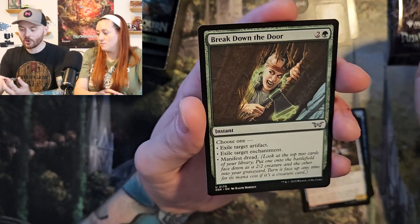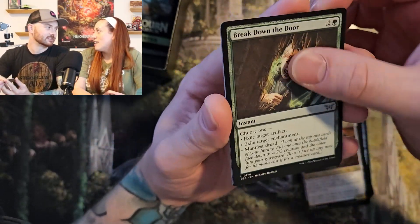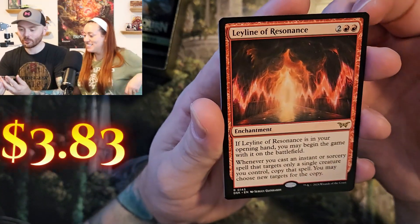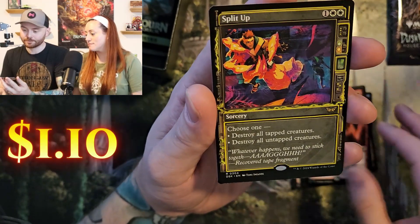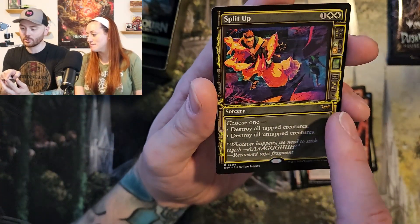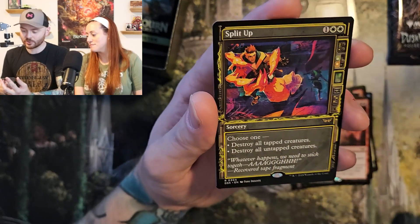Break Down the Door. Here's Jackie — I wanted to say Jackie as a reference to two things. Leyline of Residence — very nice reprint. And Split Up — classic move. This is an example of the showcase, by the way. It's like an old VHS tape you're watching on this TV set. It's really funny.